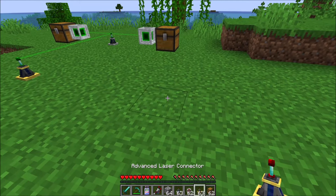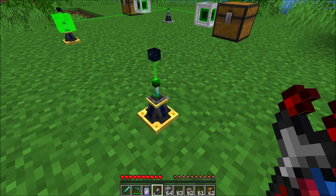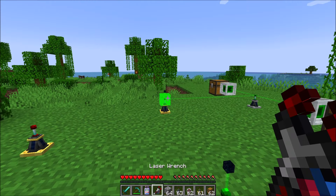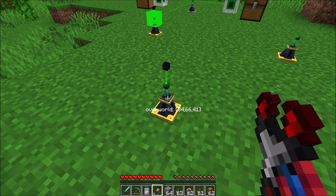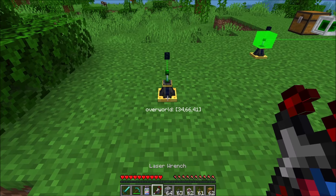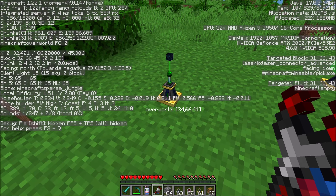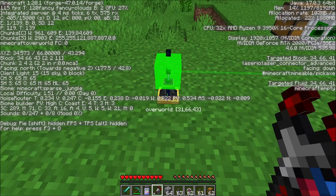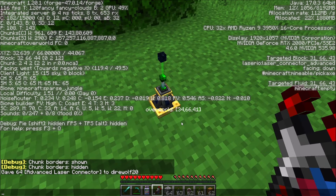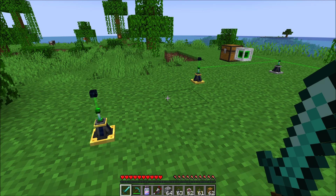However, Advanced Laser Connectors can pair up with any other Advanced Laser Connectors in a one-to-one mapping. If I bind this Advanced Laser Connector to this one, you'll notice it changed color and is now connected there. If I try to connect this one to another Laser Connector over here, it will remove the previous connection and move it over, so those two are now connected. If you're holding a wrench, you'll see a tooltip indicating the partner's dimension and block position. For example, this block is at 31,43 and the other is at 34,61, and each connector shows which position it's linked to.